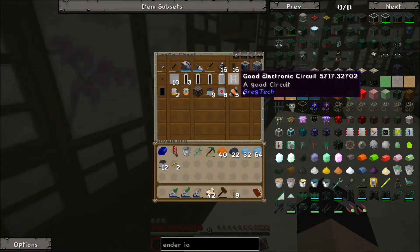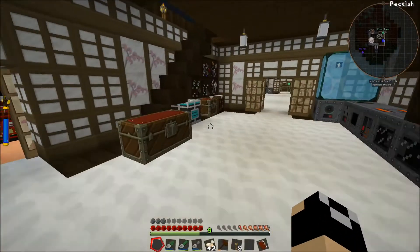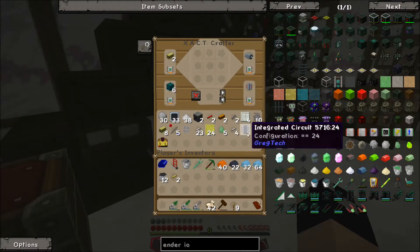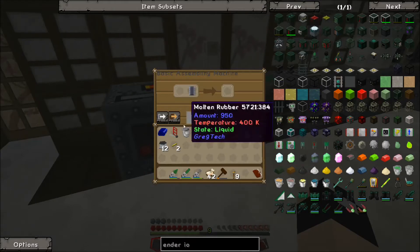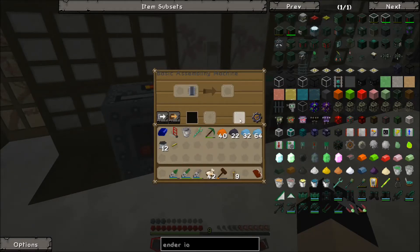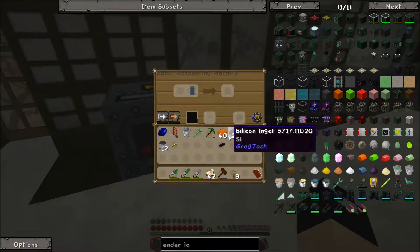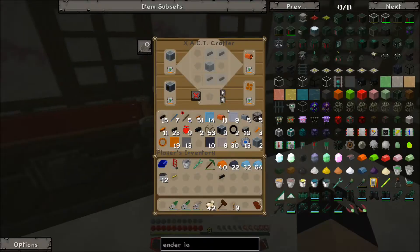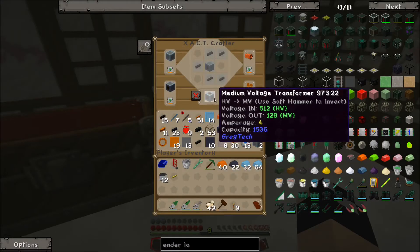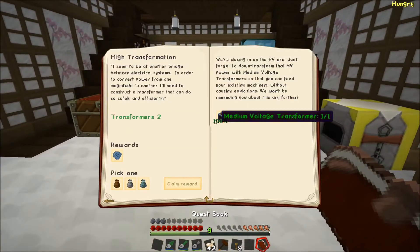I forgot I pulled it out — I was making something. I think it's in here. There we go. Now we're on track. I feel like our life's going to be a whole lot easier once we get to HV or once we get to Applied Energistics, because just having everything searchable — all of our items — is going to make things so much easier. We honestly have machine parts everywhere, literally everywhere. I'm hoping we'll hit that before long.